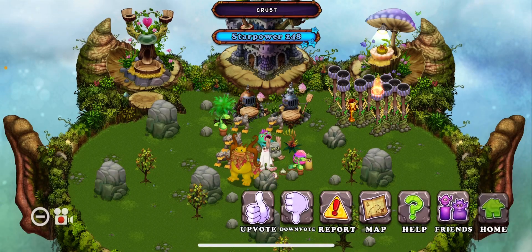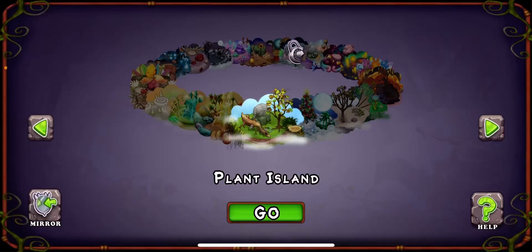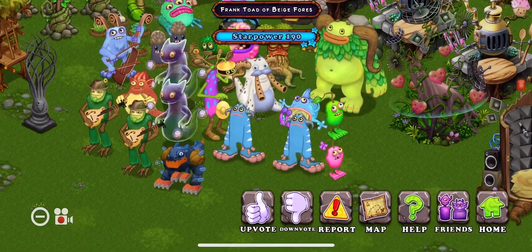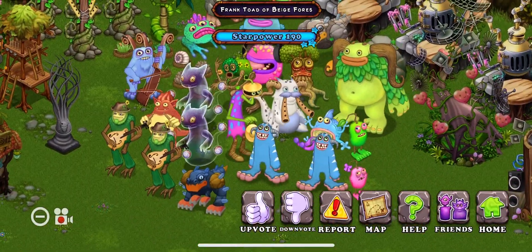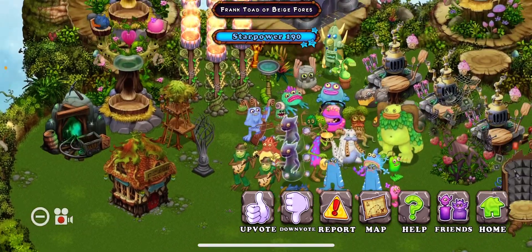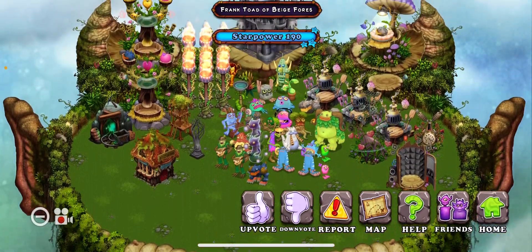Now we'll go and visit Frank and Toad — Frank and Toad of Beige Forces. Dude, what the heck? How do you have all of these rares? How did you get the chagabush? I mean, I know it's clamble and boggart, but it's like a 0.1% chance every time. Dang, bruh.